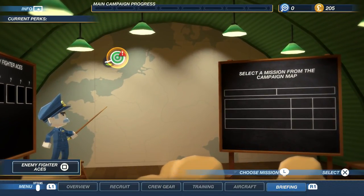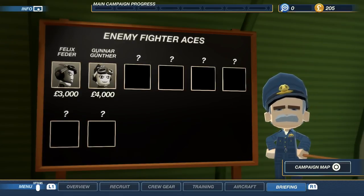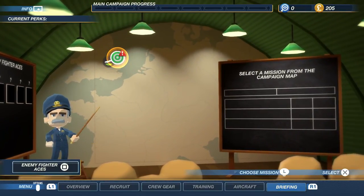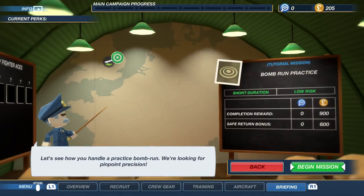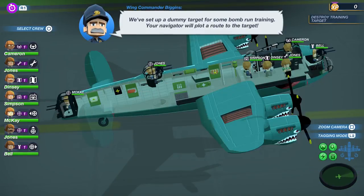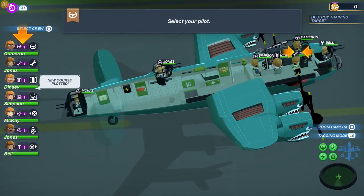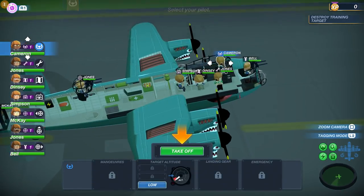We can press square for the enemy fighter aces — Felix Feeder and Gunner Gunther. I think we get money if we kill them. The only mission selectable right now is the bomb run practice — we're still kind of in practice. We can get some money so let's earn our pay. We're going to be in our first mission outside of the tutorial.